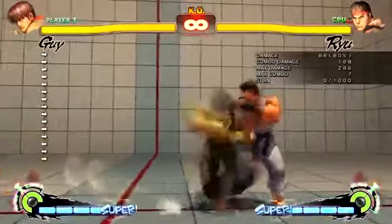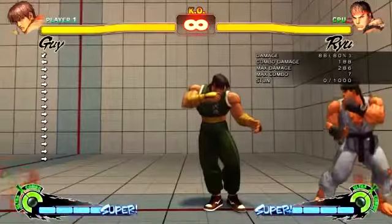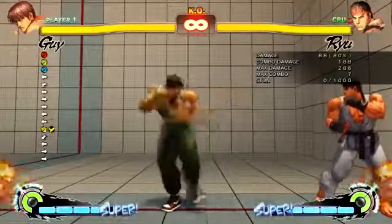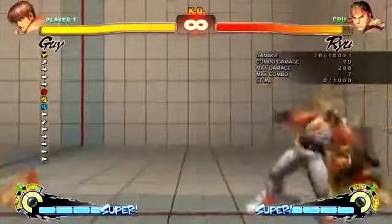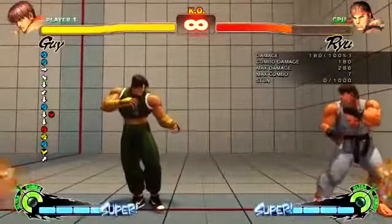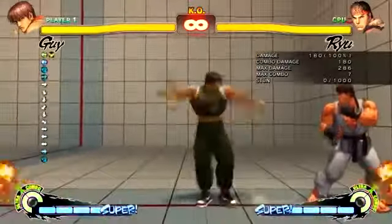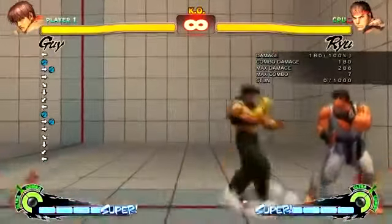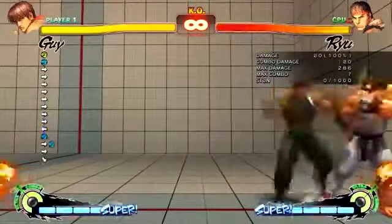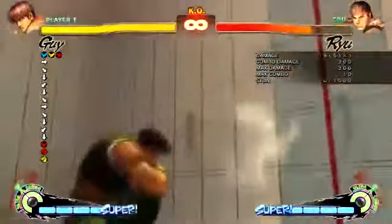I'll show you something I learned from a tournament I watched - it's a corner reset. This is one of the only times I do recommend using the full target combo. It does 400-plus damage if the reset hits, and it usually does because they use a DP and get hit - this beats a DP on timing. It also combos into ultra, so target combo straight into ultra is around 450 damage.